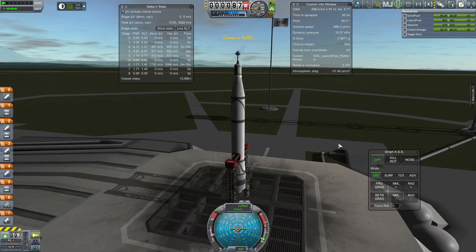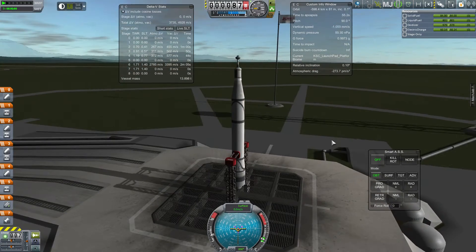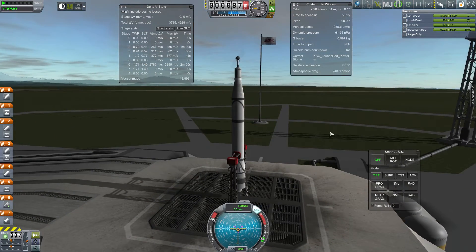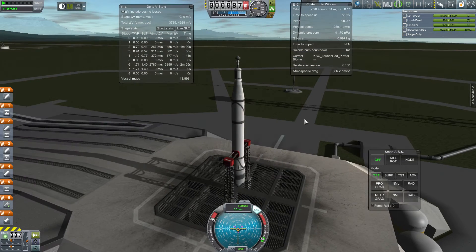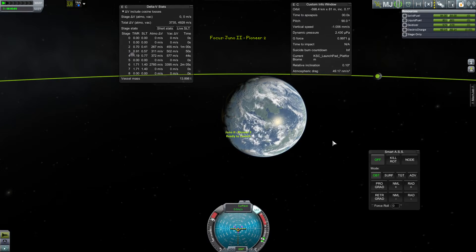Something I really like about Blue Dog Design Bureau is that it has some reproduction hardware. For instance, this is the core — I've named it on the pad — Juno 2 Pioneer 2.